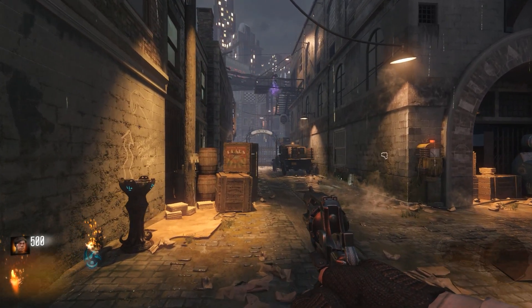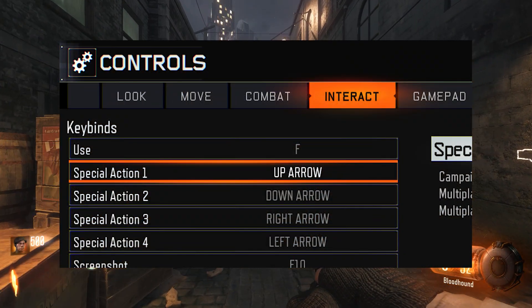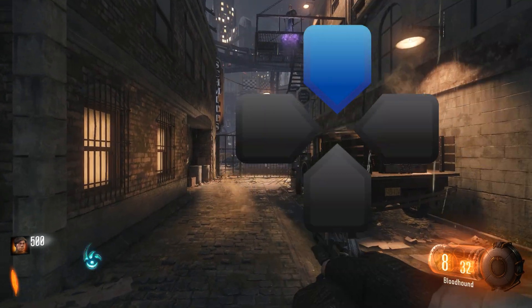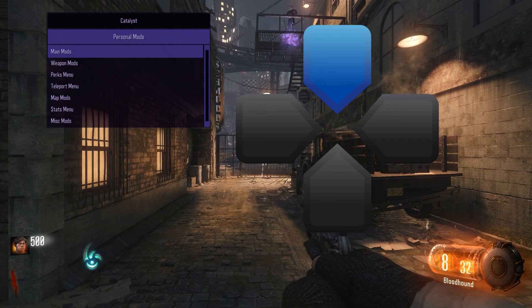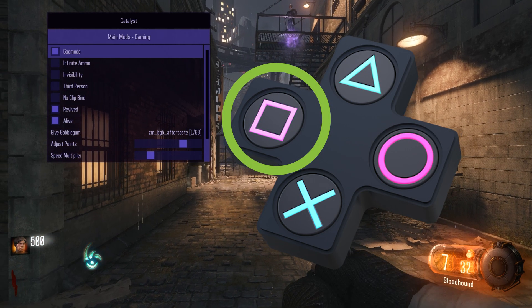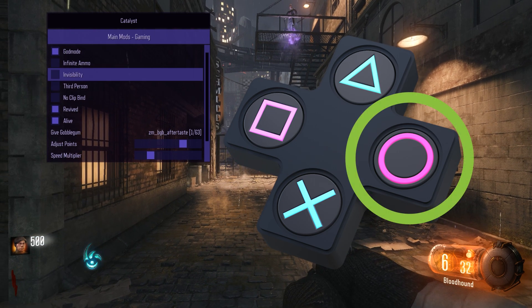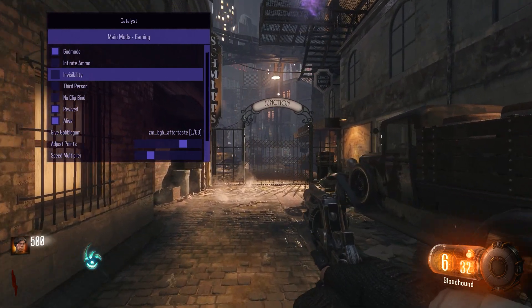If you're not using a controller, he recommends going into the interact settings and changing these keybinds. This is going to make it easier to access. To open the menu, you just hit up on the D-pad, and then when you're scrolling up and down, you just continue to use the D-pad up and down. Some of the options have multiple selections, so you'll use the left-right D-pad to toggle through those. Using the interact button allows you to activate the mods, and to back out of certain menus or completely close the menu, you just hit the circle button or melee.